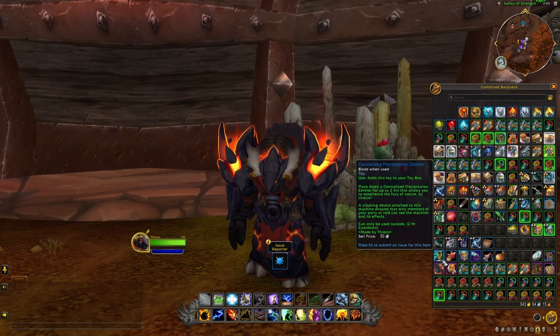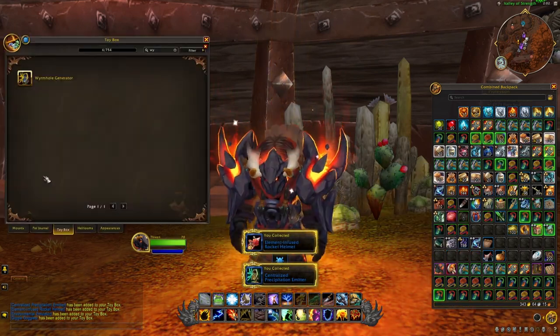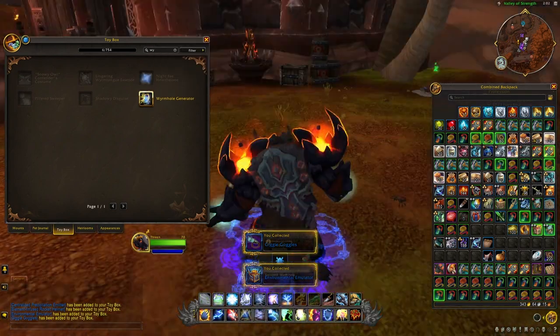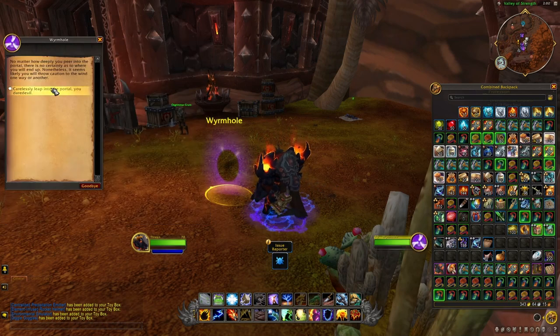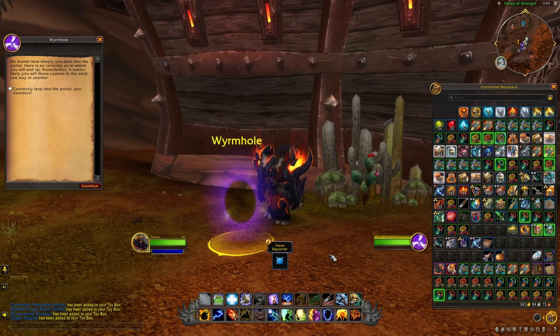The first toy is the Wyrmhole Generator. It's very simple — you just use it and a portal appears, which takes you to a random location in the Dragon Isles. When you reach a certain level in the Sub-Specialization, you will be able to actually choose the different locations where you travel to, but at the beginning it will be random.